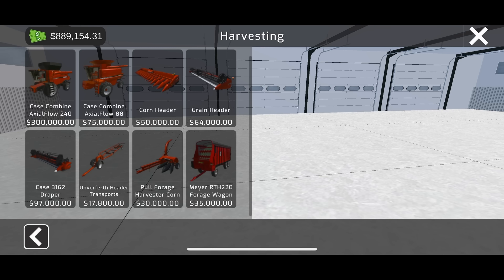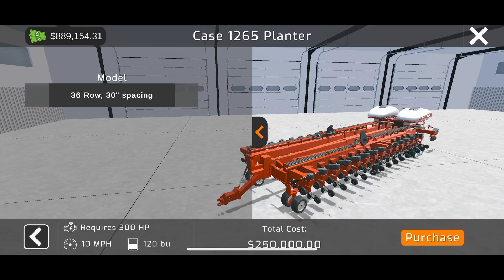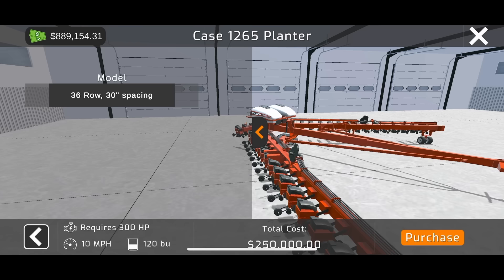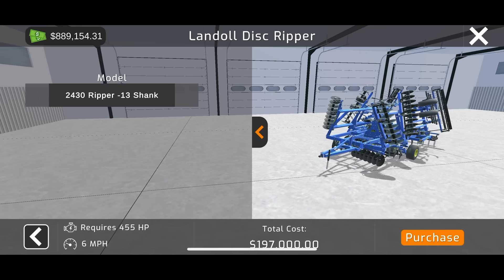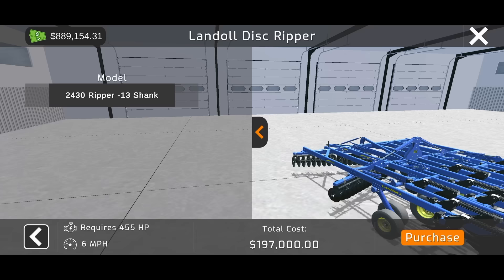Going to be harvester combines — there are two different combines. For corn heads there's an 8, 12, and 16-row corn head. For planters, the biggest planner is a 36-row 1265 planter that can cover some acres, and then a 955 12-row planter. There's a Landoll seed drill, a Case IH drill, and tillage equipment is covered pretty well — a big Landoll disc ripper with a 13-shank on 30-inch spacing, which is a beast of a ripper.